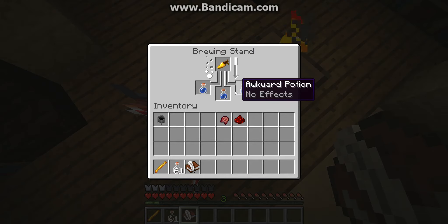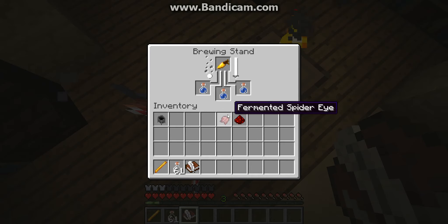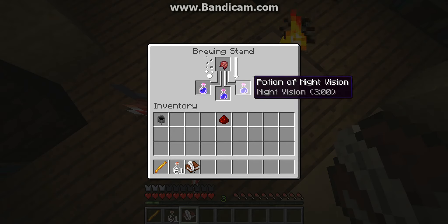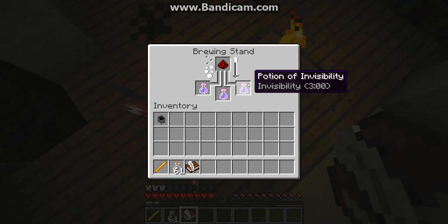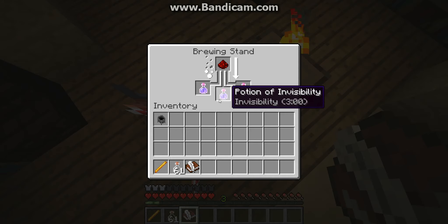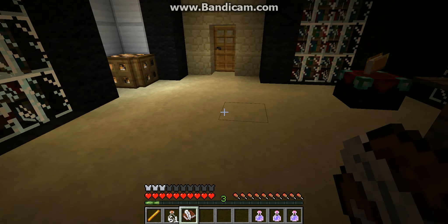So now you gotta add the golden carrot and wait for it — it now becomes a potion of night vision. But we're not stopping there, we're adding a fermented spider eye, and then we're going to add the redstone to make it a longer effect. We could actually just take one of these for night vision, but we're not going to. Now add the potion of invisibility and add the redstone so it becomes an eight-minute potion — and it's done. There we go, potion of invisibility, eight minutes!